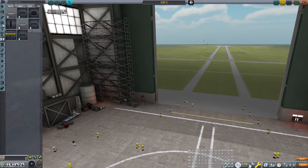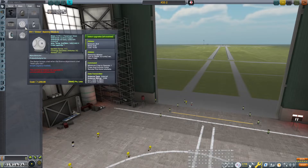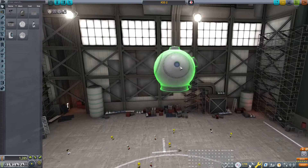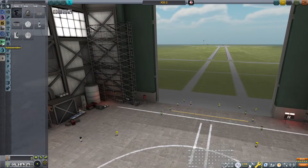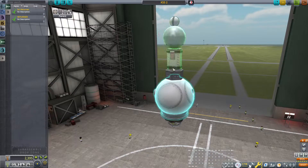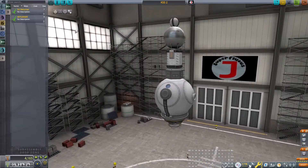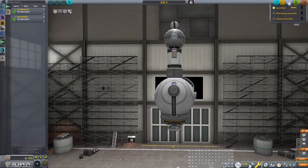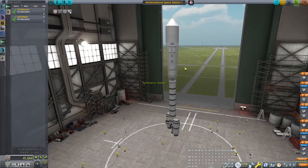We're going to go back here and start actually building the space station. I don't think we need to bring up anything major. This first restock mission is going to bring up the Psi Returner stuck on top of it. This return vessel doesn't have parachutes on it, and I don't know for a fact if the one in space has parachutes either. Let's actually load up the Kerbo National Space Station and see what it actually has on it.